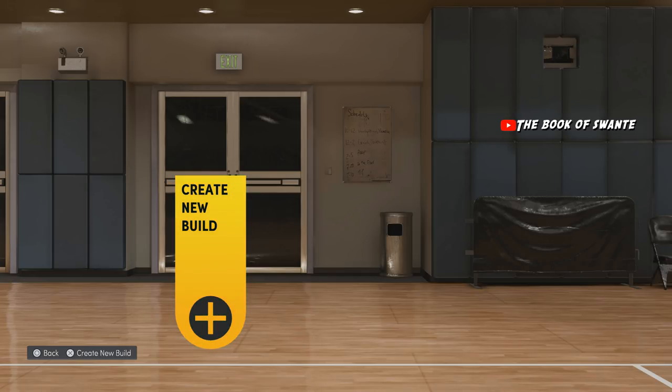Kobe himself, Kawhi, Clay Thompson himself. Before we even get into the builder, be sure to go watch my last video after this — it's a full dribble tutorial where you can become an ISO or screen-and-play Sensei, whatever you choose.